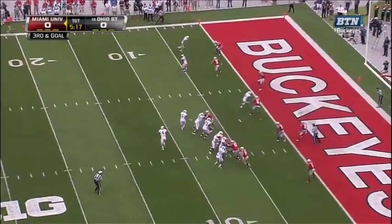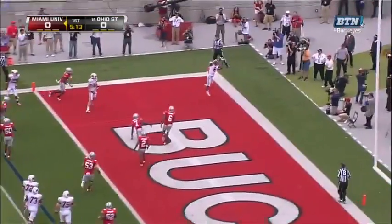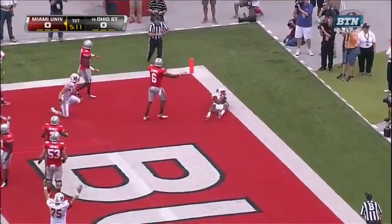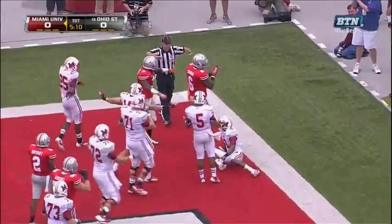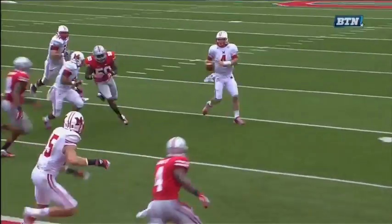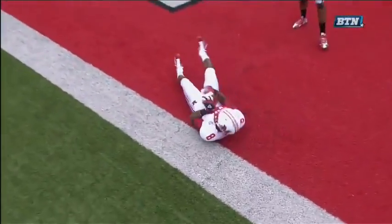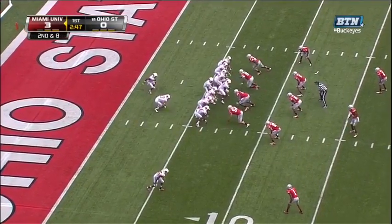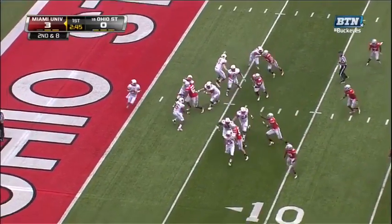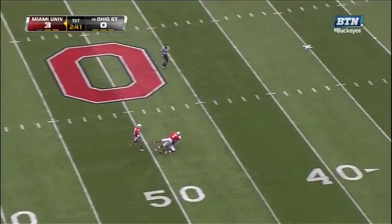Third down and goal — Dysart wants the quick snap. Dysart into the end zone — caught. Incomplete. He ended up having 97 catches a year ago, the most accomplished receiver by far for the RedHawks. Nice job keeping himself alive by Dysart. Dysart to throw — has a man, this is Scott again, and it is caught.